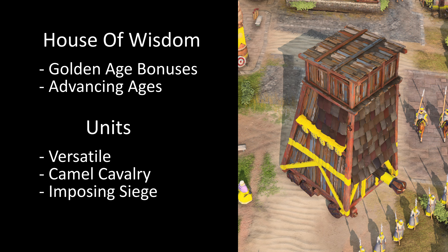Their imposing siege weapons flatten defenses, and with the calculated use of unique abilities, the Ayyubids can dismantle their opponent's strategies and tear into their forces.